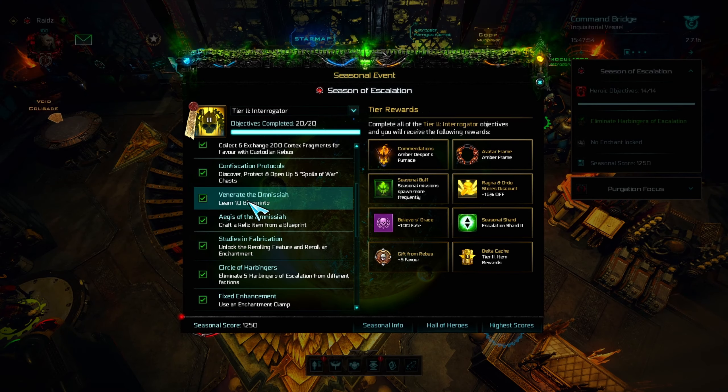To craft a relic item from a blueprint, you have to find or buy a relic blueprint. Afterwards, go to the Crafting section, then here, and you can find all the relic blueprints you have learned.